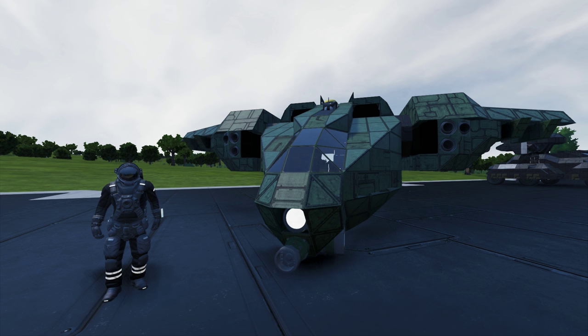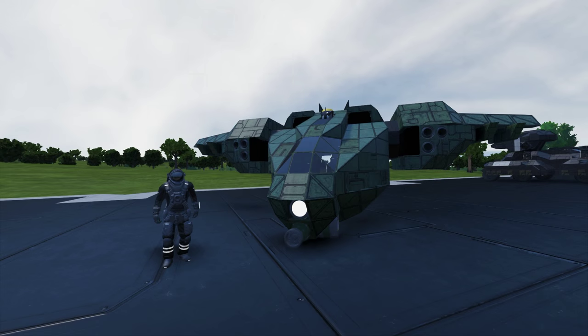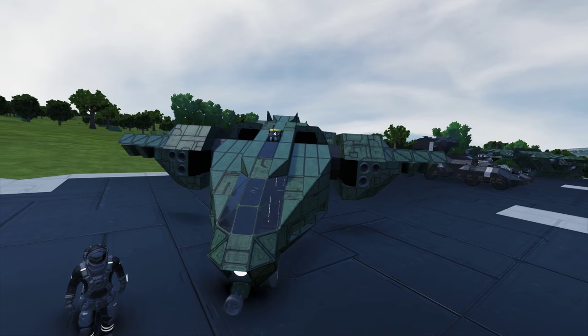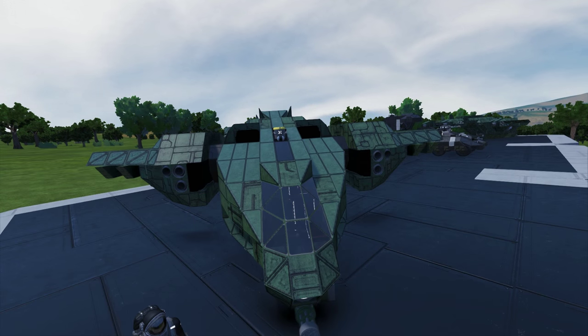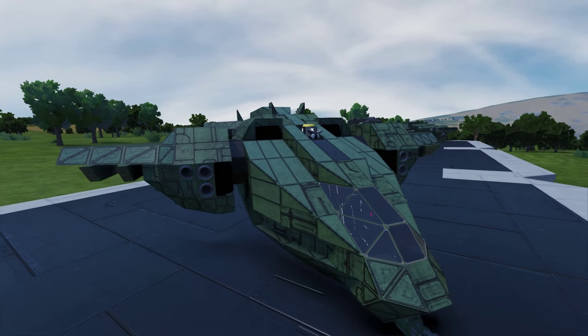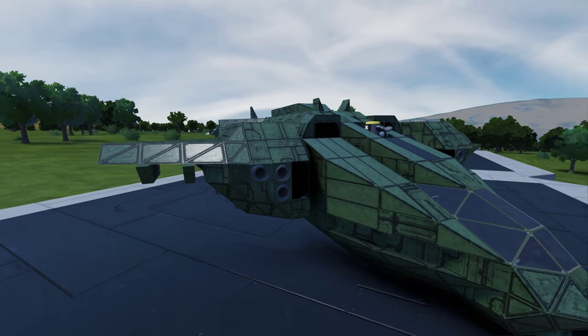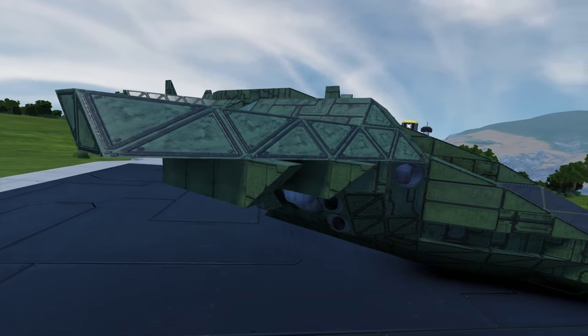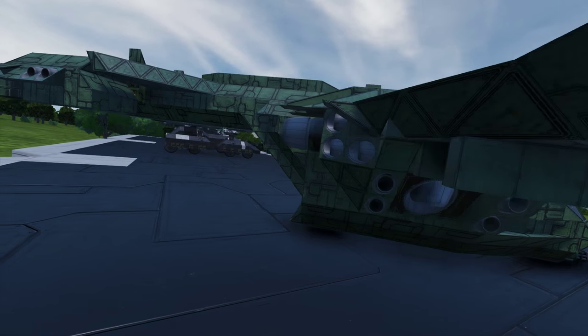This, as you can guess by the title, is the Halo Pelican — the famous dropship from the Halo franchise, seen from Halo Wars up until Halo 3. They changed it in Halo 4 and 5, that's the newer version. But this is the original Pelican, and I prefer the original ones — just the shape of them. Anyway, this is the D-77-TC, I think it stands for Troop Carrier, Pelican dropship. You saw these all the time from Halo 1 to Halo 3; in Halo 3 one of them was shot down — they get shot down quite a lot.